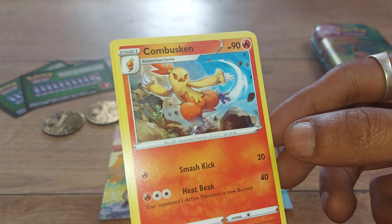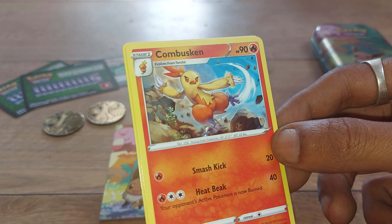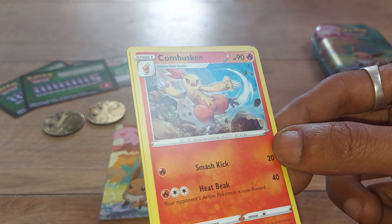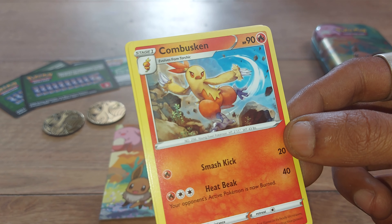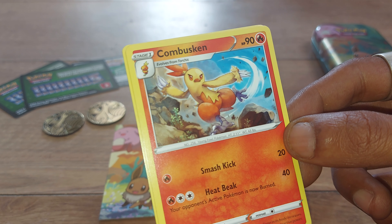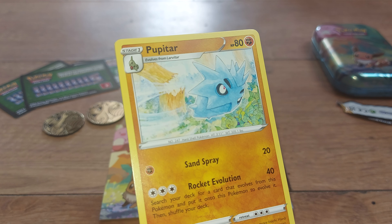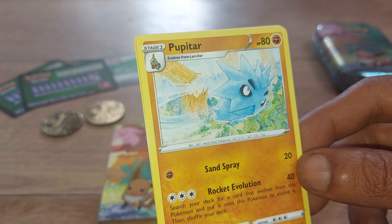Then we have a Fighting-type Energy, followed up by Combusken — 90 health points, Fire-type Pokémon, being the Young Fowl Pokémon with Pokédex entry number 256. It has moves of Heat Beak and Smash Kick. Card 23 out of 189. During a battle, the hot flames in its body increase — its kicks have outstanding destructive power.